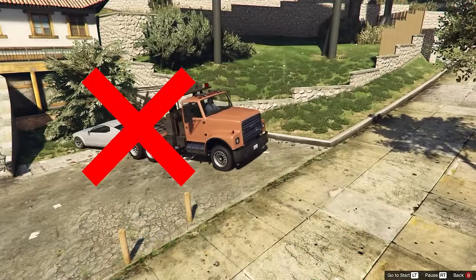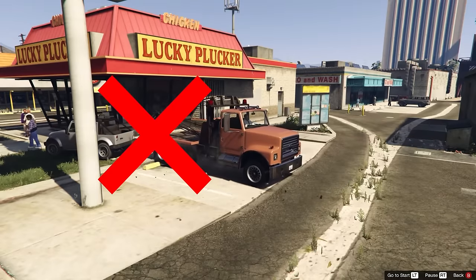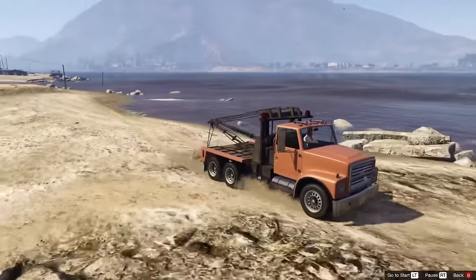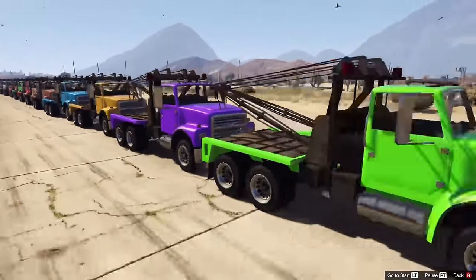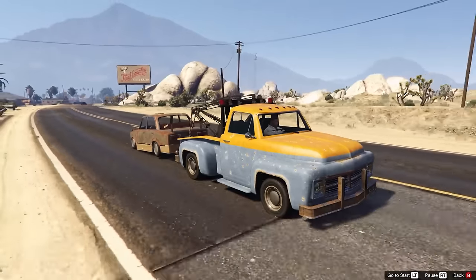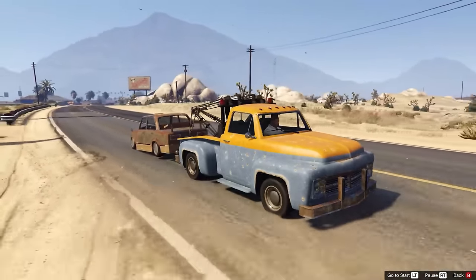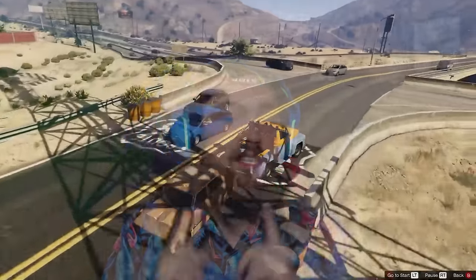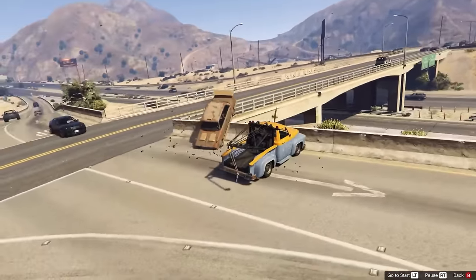Luckily, the Chop Shop DLC finally added the ability to own and operate a tow truck — kind of. You can only haul specific vehicles at specific times in specific locations, and I understand why, because back in the day you could hook up numerous tow trucks to each other and completely break the game. But why can't we just drive the small tow truck around the map and tow other people's cars? Just take away its ability to link to other tow trucks — or don't, I don't care. The small tow truck is just better looking in my opinion.